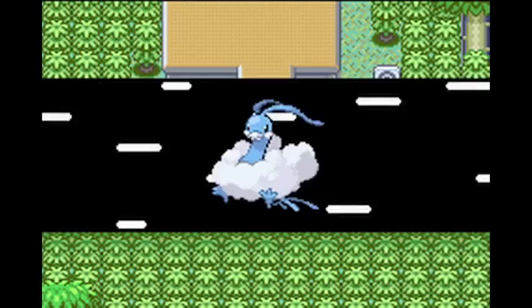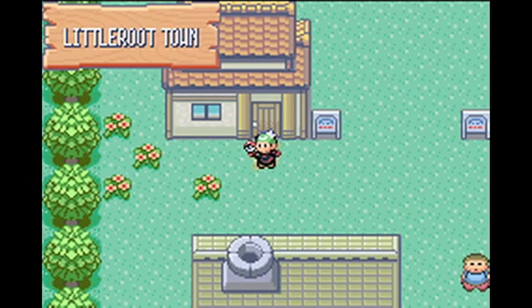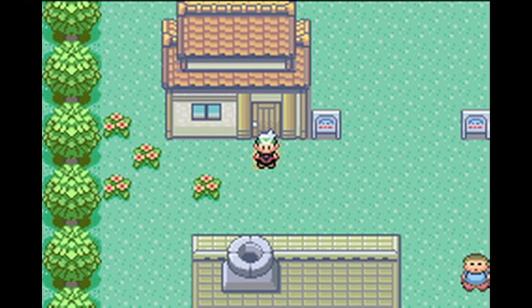We'll fly to Littleroot Town, where we started our journey — my own house, with my mum inside it. I'll go say hello. So we're finally back home, but I'm not finished. Soon I'll be back to Fortree to start my journey to Lilycove City. Bye.